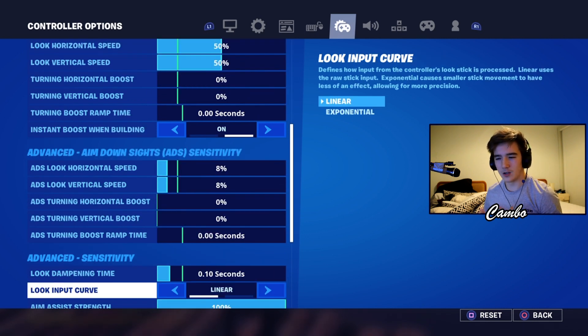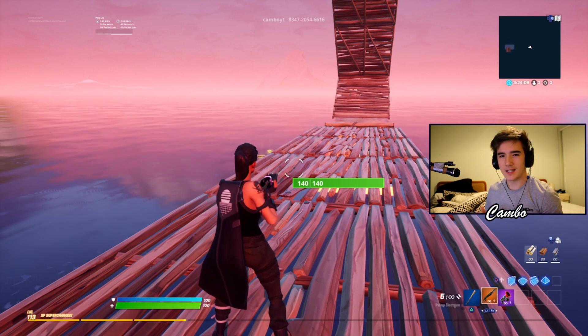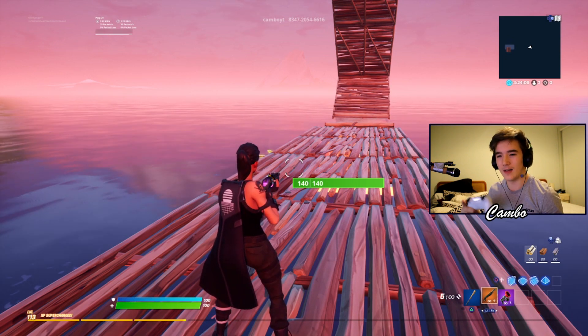That's an average sensitivity, a little on the slower side. I play on linear — I've played on linear since about the second day it came out. Aim assist strength is obviously 100, controller player, you guys know what it is. Now you've seen my settings, let's jump into a couple of 1v1s and then we'll try out Flea's settings.